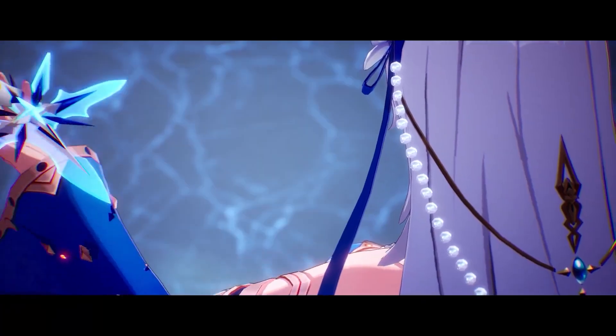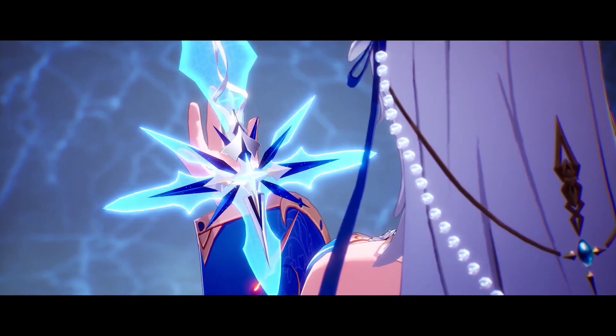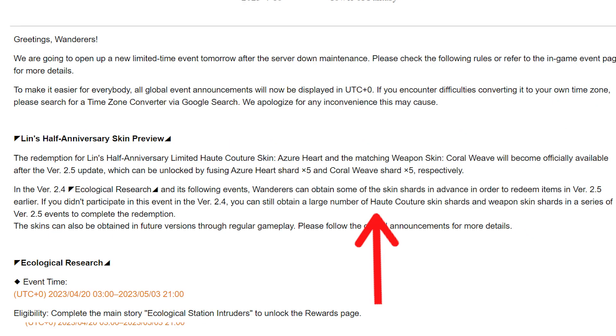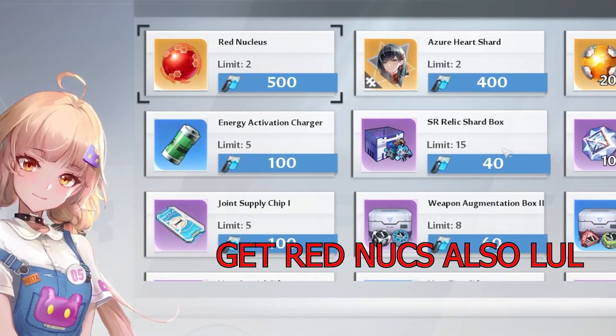This event was bugged day one and as a nice compensation for it not working, we got a whopping 500 mirror. I do want to point out that Tower Fantasy's Twitter page did say that if there are going to be many events through 2.5 that will get you enough shards that you do not have to do this event, but I don't know if I trust that. You should probably at least get the shards just in case — we've seen translation errors on patch notes before.